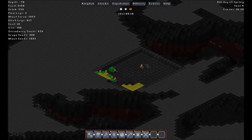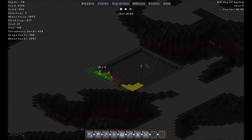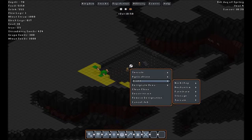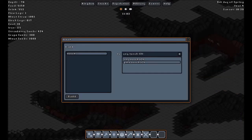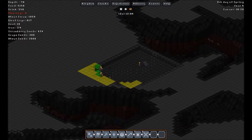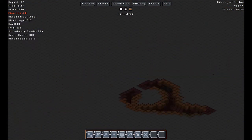With eight miners working at once, this is done quite fast. There seems to be a bit more here. Let's go with another torch. 114 iron — that's a healthy amount for now.